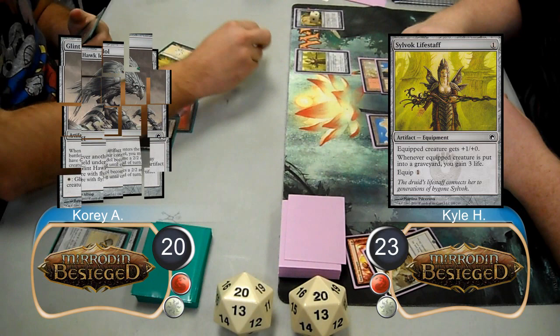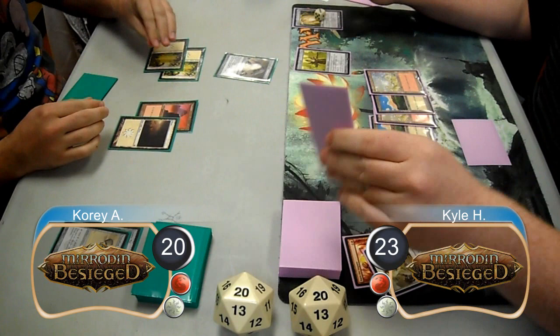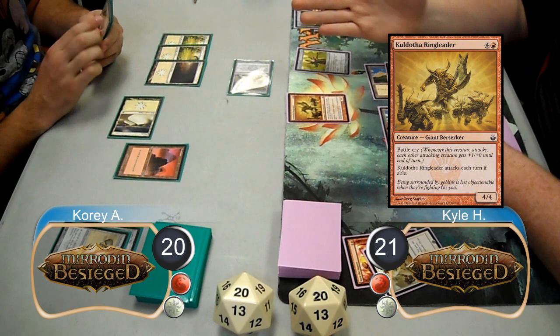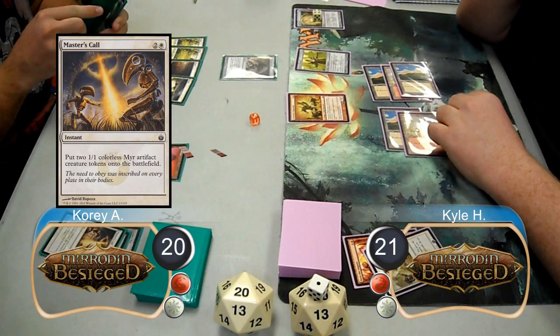Cory then cast a Glint Hawk Idol and passed the turn back to Kyle, at which point Kyle added another counter to his urn and gave it back to Cory. Cory animated the idol and attacked Kyle, bringing him down to 21 life. Kyle's urn went up to four counters, and then he resolved a Kuldotha Ringleader. At the end of the turn, Cory got himself two mirror tokens with a Master's Kull.